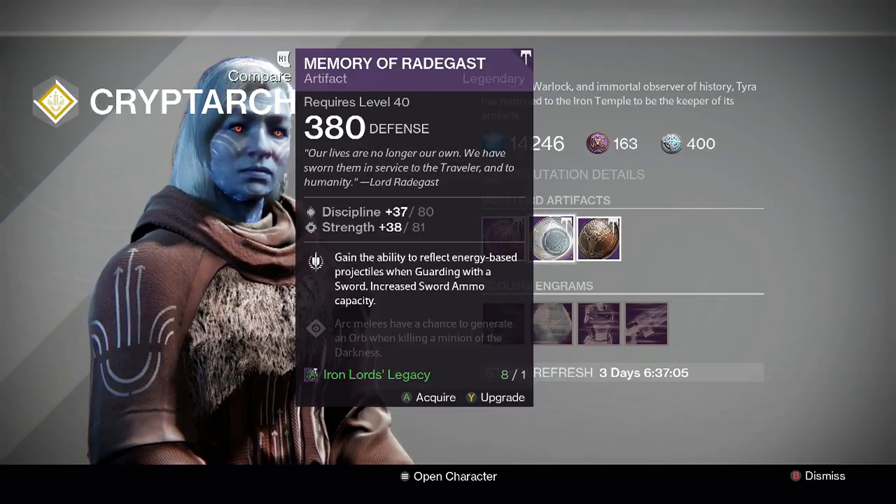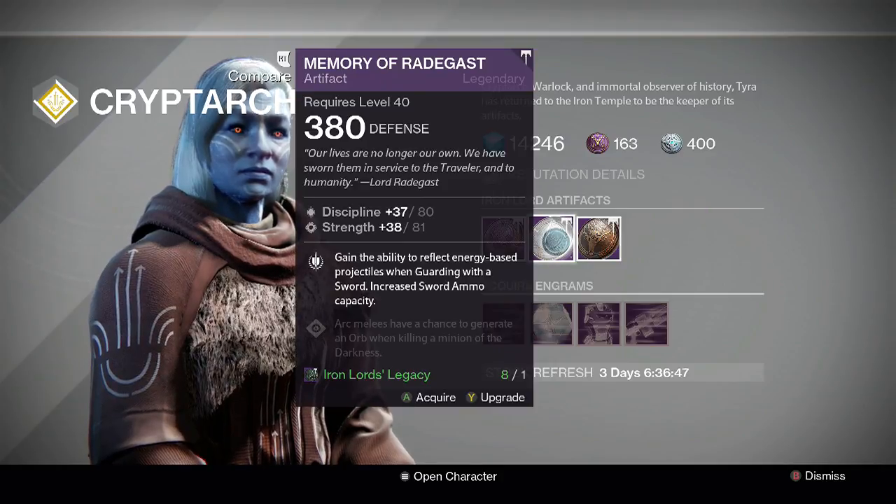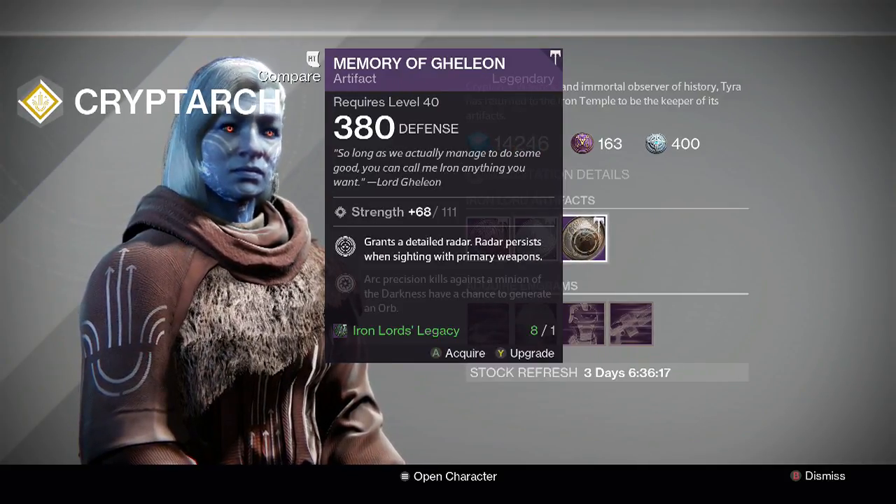In PvE, you can reflect by blocking — hold LT or L2 on PlayStation — and any wire rifle or similar projectile that shoots at you can be reflected back. I would recommend picking this one up because I think this is the best Radagast she has ever sold. I don't remember seeing a perfect-roll Radagast, so this one is definitely worth picking up if you haven't got one.